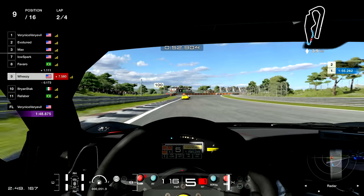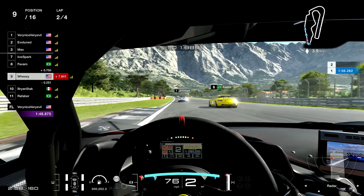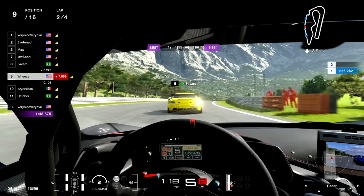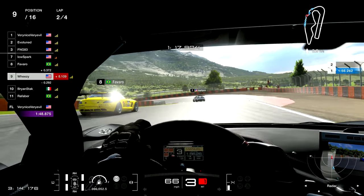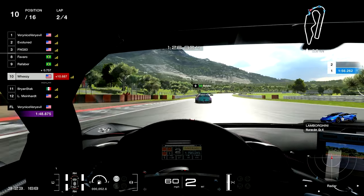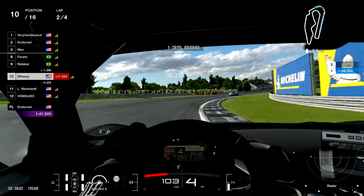I'm up to P9 here, catching up to P7 and P8. P8 has a little slip, and I'm just trying to capitalize on these mistakes — keeping a clean line, not taking too many risks. But in some of these lower lobbies, you'll see an accordion effect. I get punted and almost spun all the way out in a corner. Looking back, the driver that just passed me with the three-second penalty was actually the cause of that accident — he slammed into the Lamborghini, who then hit me.